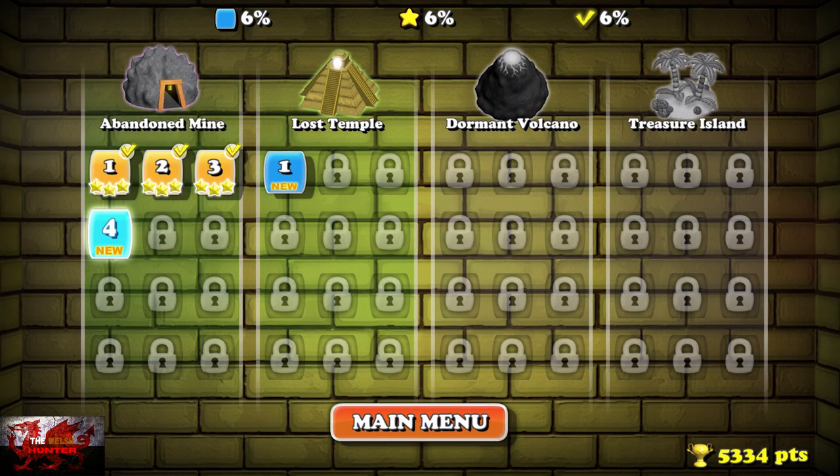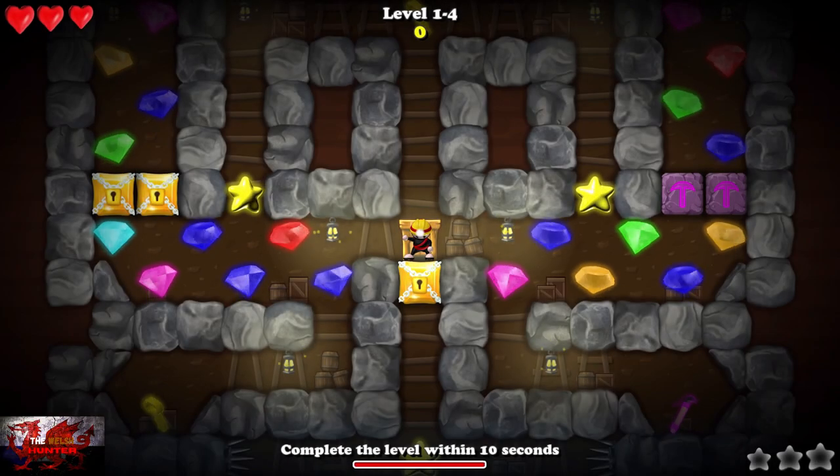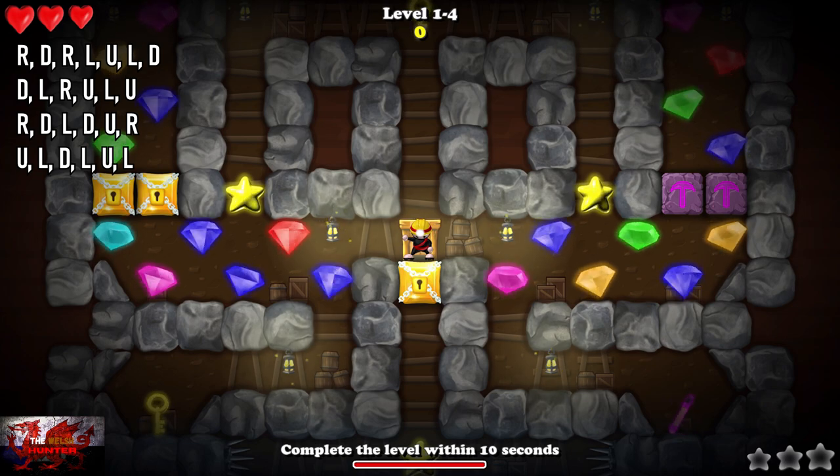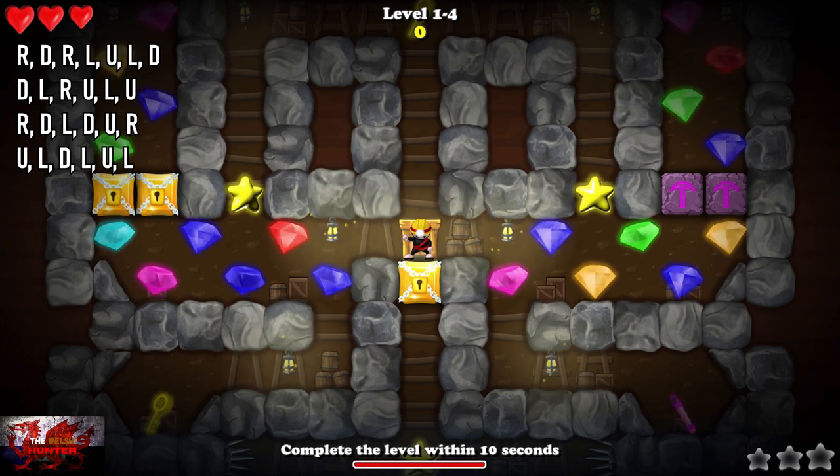You've got the Lost Temple open — we'll come back to that later. For this next one you have to do it as quick as you can, literally within 10 seconds. Follow the input and do it within 10 seconds to unlock the next achievement.